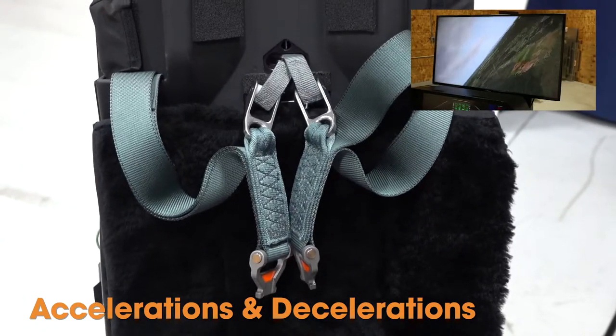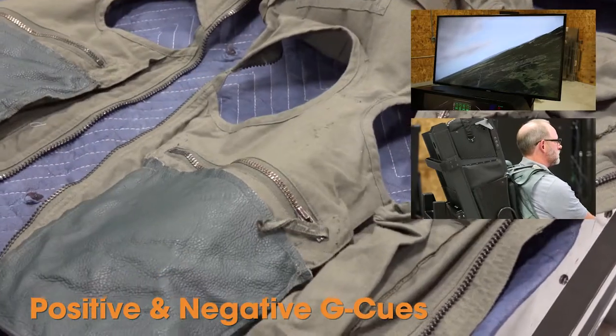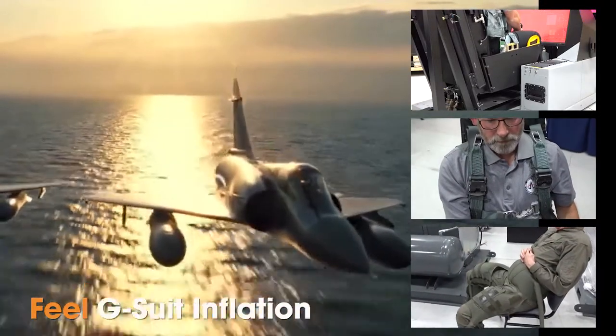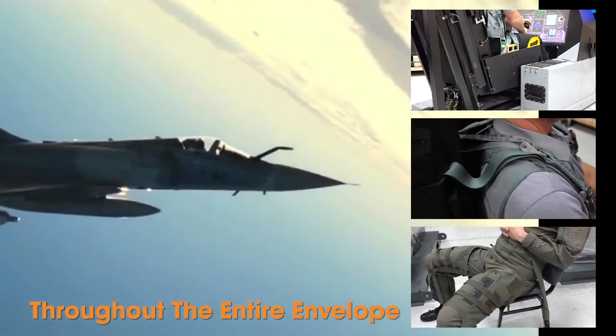You can feel the weight on the harnesses change as the pilot pushes the nose over into negative G's or when pulling the throttles back. You can feel different suit pressures at different G loads. Combine that seat motion, harness tension and G suit pressure and you can feel G onset, sustained G's and increasing or decreasing G cues.